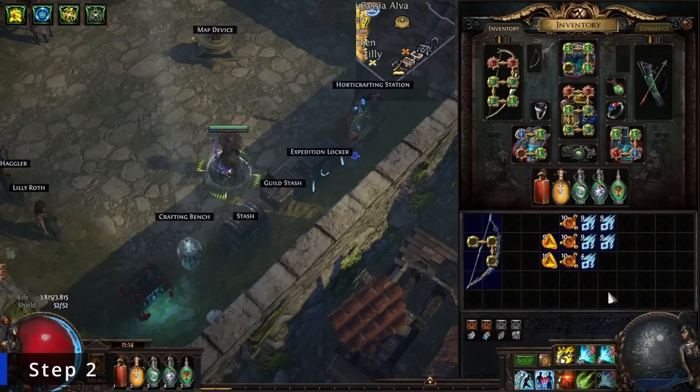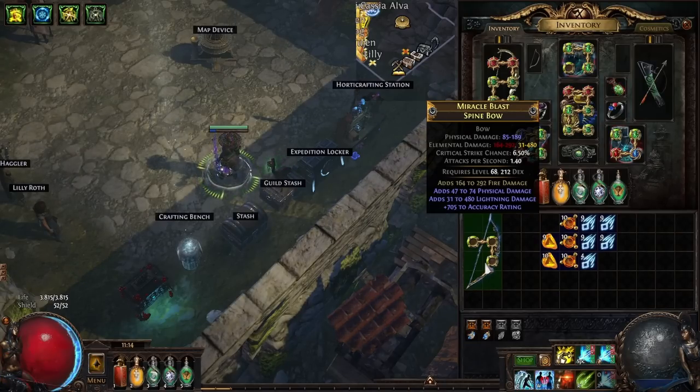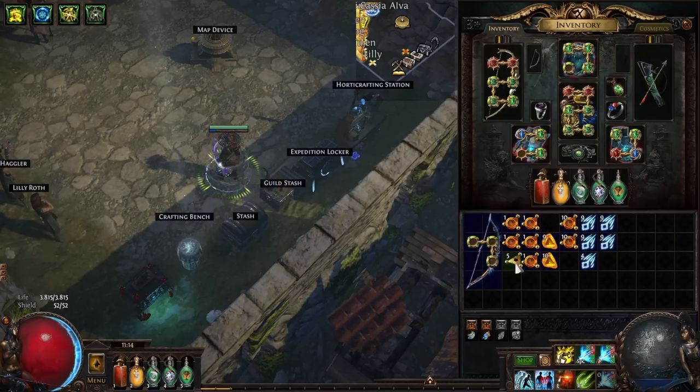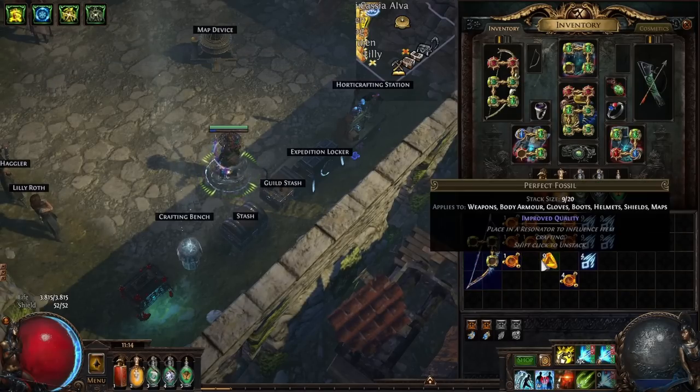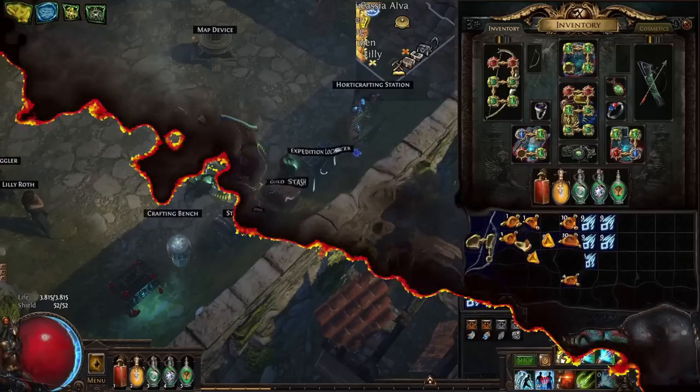Step two: make sure that it is rare. If you bought a magic spine bow, use a regal orb on it. Use perfect fossils in combination with chaotic resonators until you hit at least twenty four percent quality.